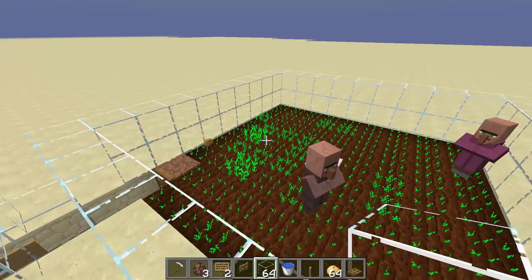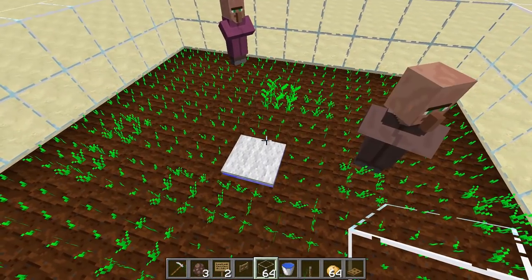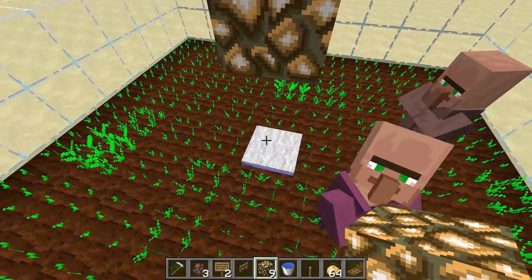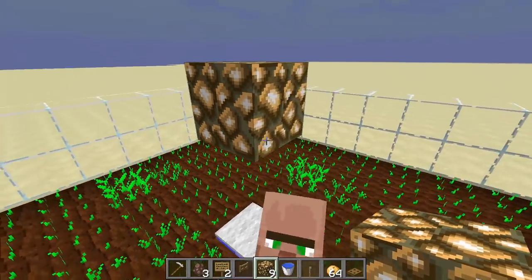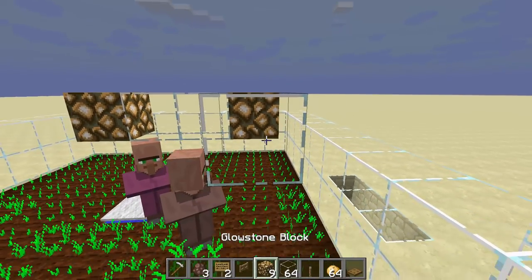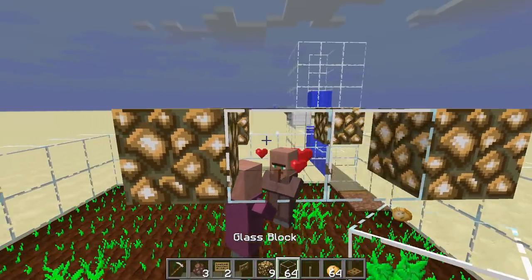Optionally, put a roof on it — it looks nicer. Add light sources to make sure it works at night and zombies can't spawn inside. Place a block in the center two above the carpet and do a pattern of blocks and glowstone alternating every two blocks, going all the way around. This provides plenty of light and looks good too.